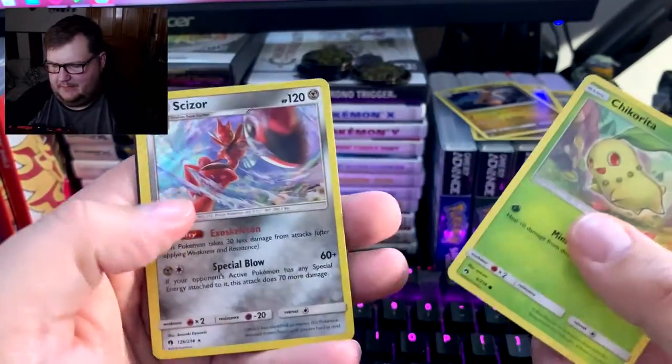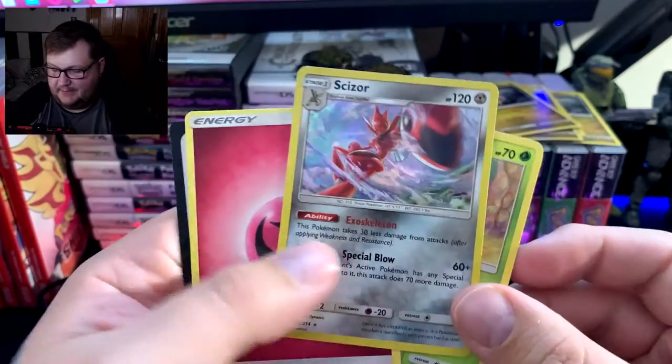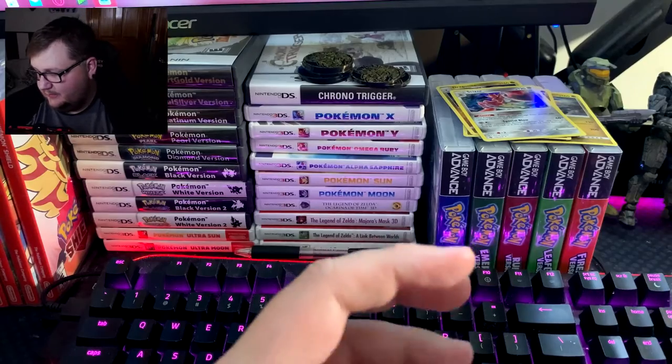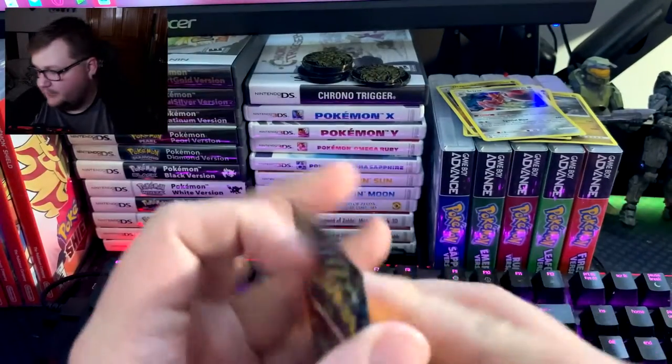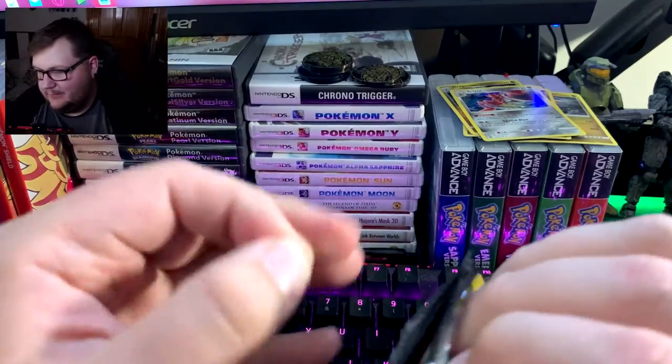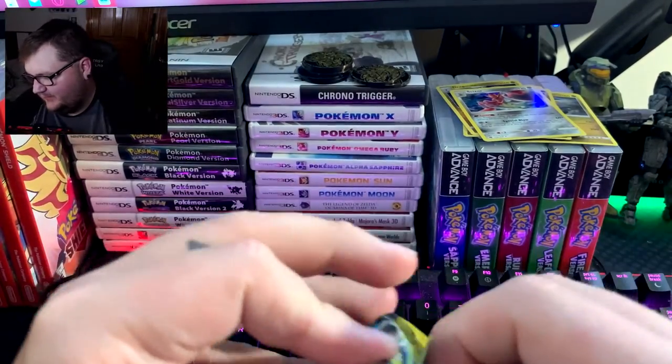Oh, that's nice — we got a holo Scizor! Keep that, it's a holo. All right, we got one more of these to go and then we have Team Up and Evolutions.